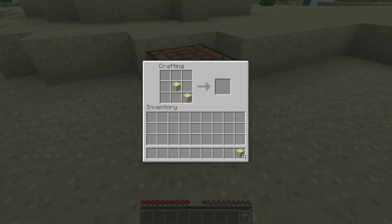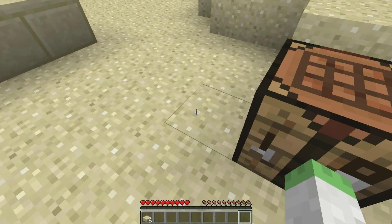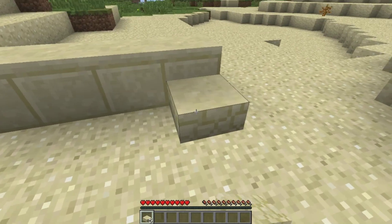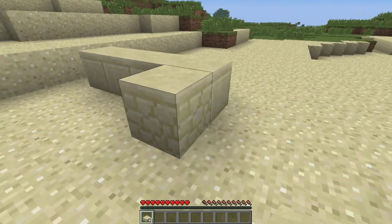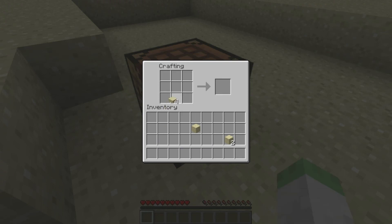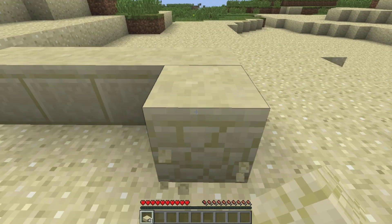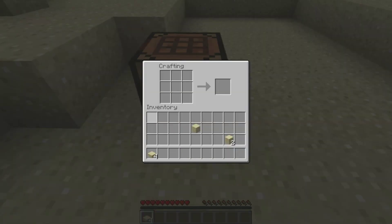Make some sandstone, then make some slabs. The wiki says if you stack these it will make the hieroglyphic ones, but it's not really doing anything — oh, you know what, I'm a complete idiot. Never mind, I'm a moron — I need to stack these in the crafting square like so. I was just stacking them up outside the grid this whole time.